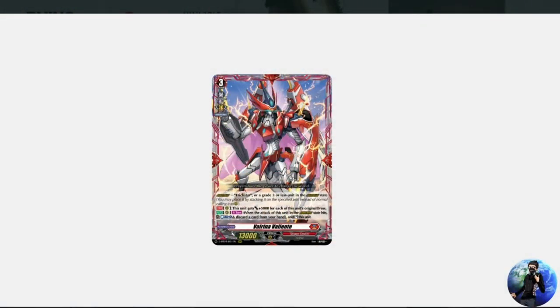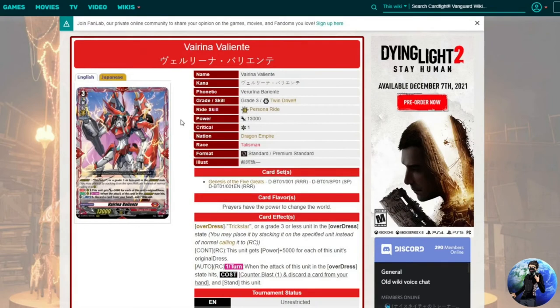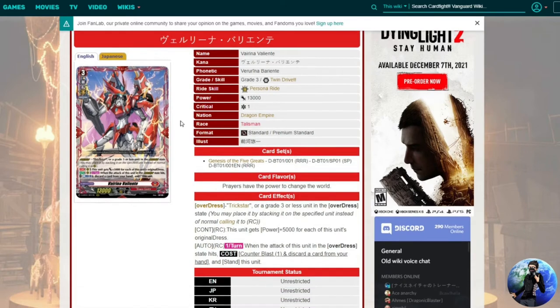Welcome to the deck modifications segment, where we go over the cards from Booster Set 1 Genesis of the Five Grades that push the deck to tournament readiness. We start with the cover card: Varina Valiente. The artwork is really cool. This deck is unorthodox — your vanguard is the supporting unit while your rear guards are the pressuring pieces, which I've come to really appreciate now that I've wrapped my head around what this deck wants to do.